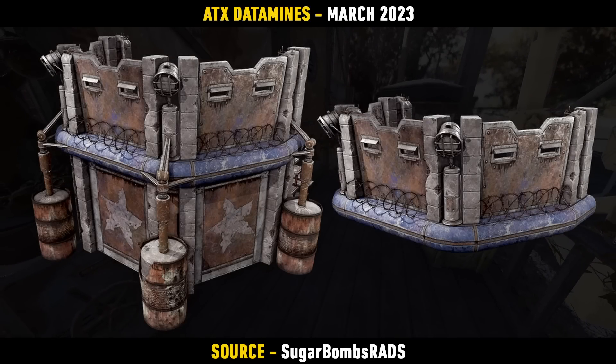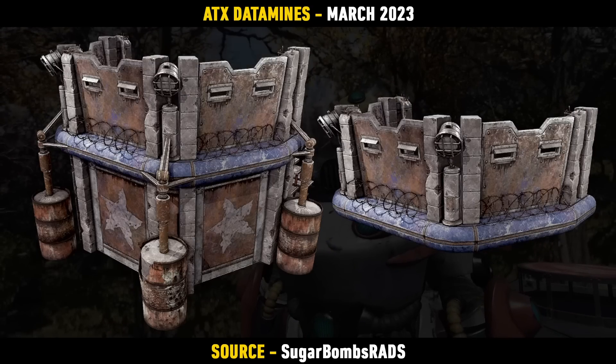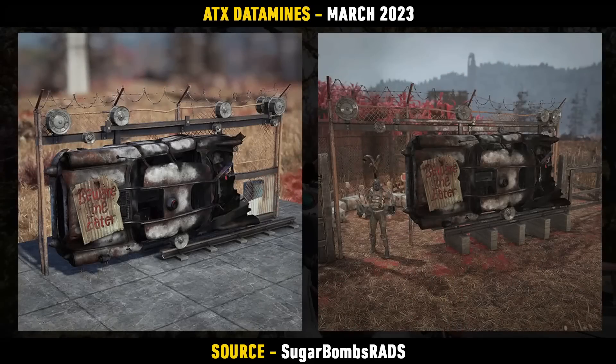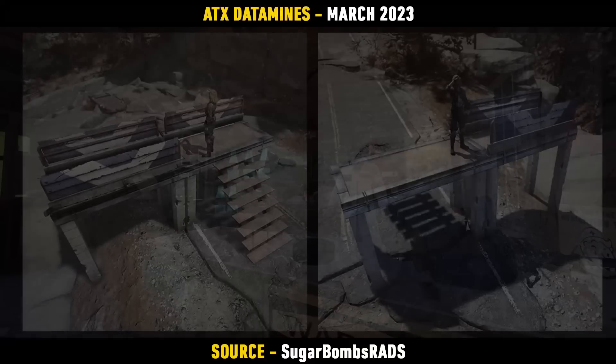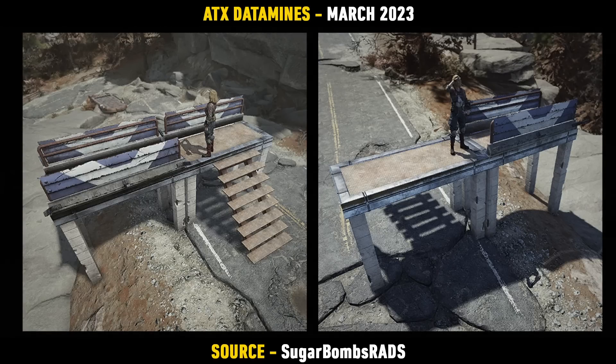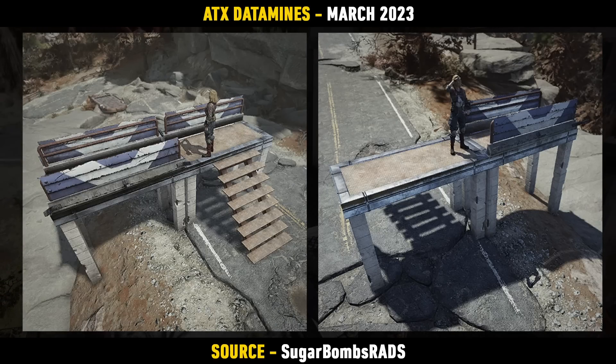There are two different variants of the guard post — a bigger one and a smaller one — but overall a really solid lore-friendly looking item. We finally got some more data mines on that gutted car gate which we've seen years ago, and it seems to be in the files a bit more detailed now, so hopefully that means it's on the way. Linking to the Free States again, we also have a perimeter wall coming in. It's a nice reskin of what we already have, and I actually really like it — the support beams, the stairs, and the blue and white wall look great.